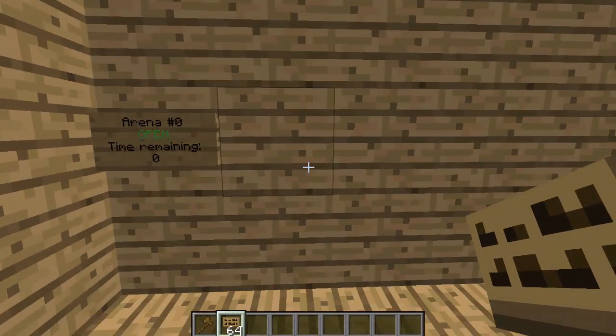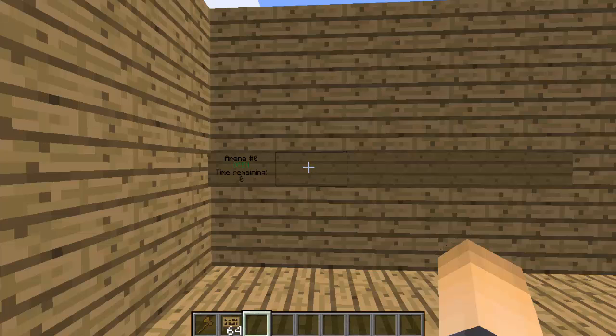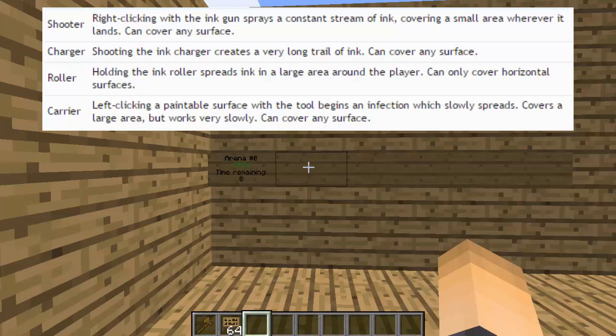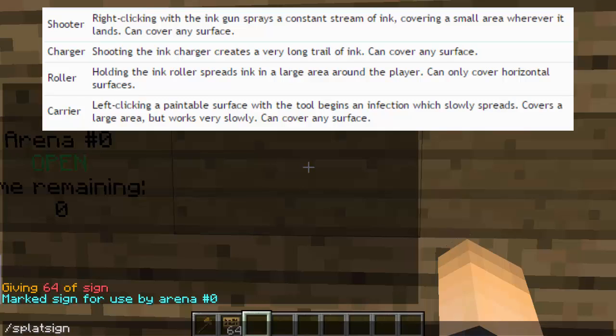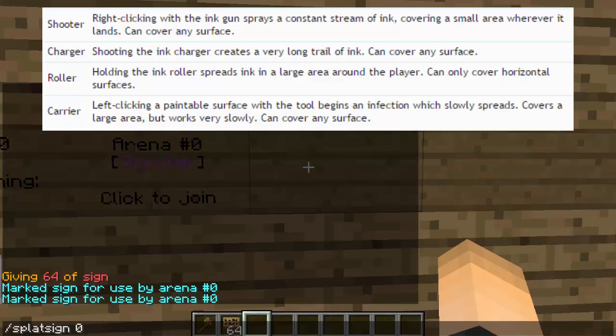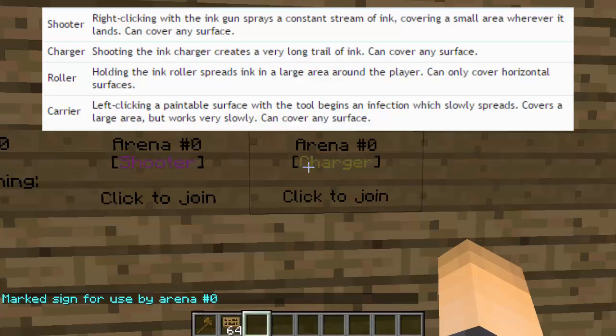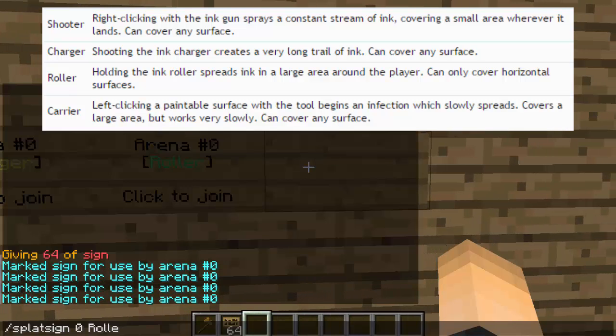The next thing we want to do is create signs for the classes. There are four classes, so we need four blank signs. You can take a look at the classes — as you can see on screen, they're really different from each other, which I love about this plugin. Look at your first sign, type slash splat sign, your arena number, and then the class name. I'll type shooter, then charger for the next sign, then roller, and the last one is called carrier.